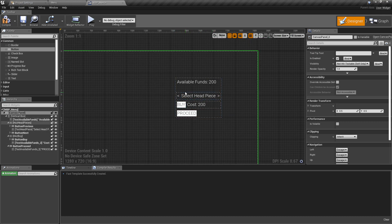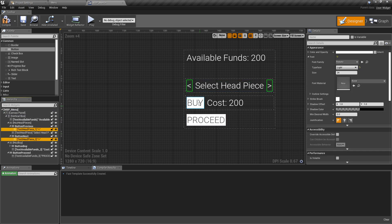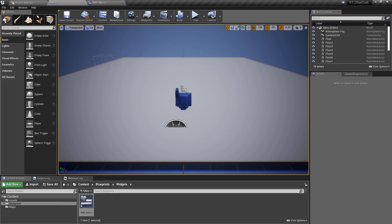One thing people get tripped up on: text elements can block button clicks. Go to the previous and next buttons' text and set their Visibility to 'Visible but not Hit-Testable'. Because these buttons are small, clicking on the text won't register the button press if the text has collision enabled — it acts as a collider on top of the button. This is a common reason why buttons seem to randomly not work, so make sure to set text overlays to not hit-testable.